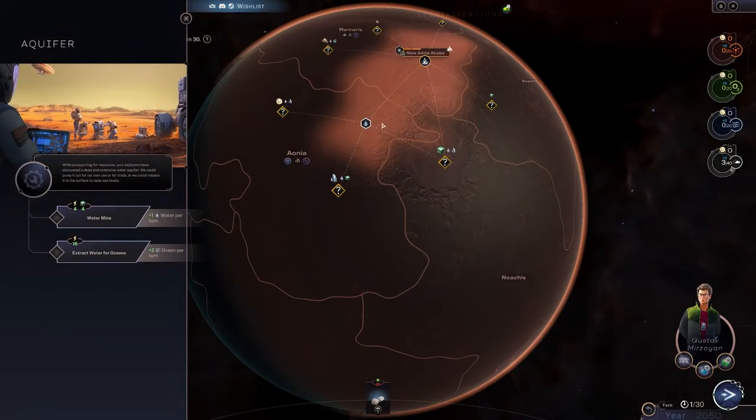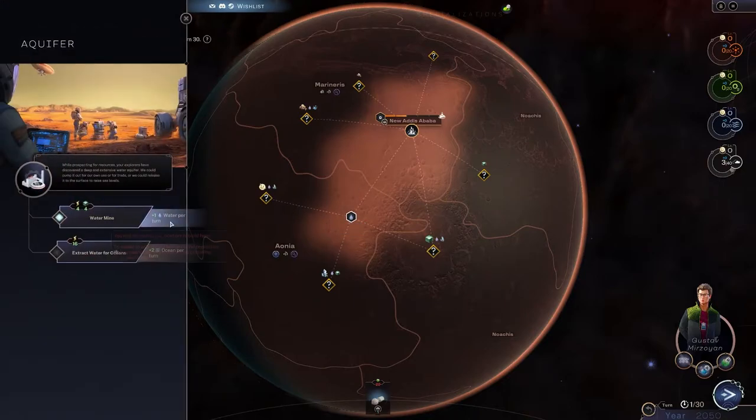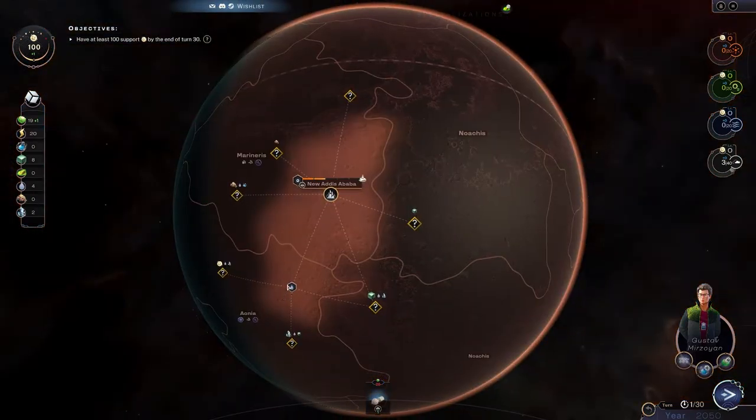You have deposits — like this deposit here — so we can do a water mine and then we'll get water every single turn. But we can't build that yet. Oh wait, we can. Oh no, we have to build a habitation module or something that gives you population in your city in order to expand your city control. So we're just going to end the turn there.